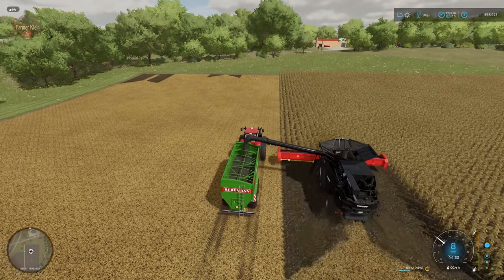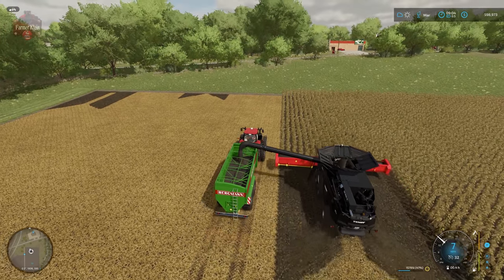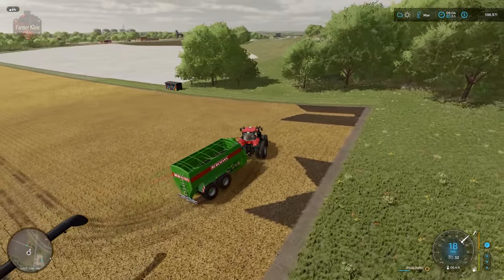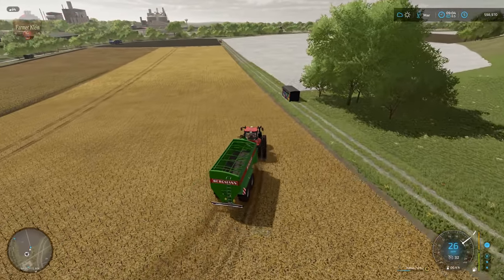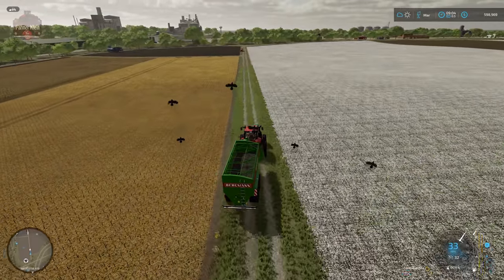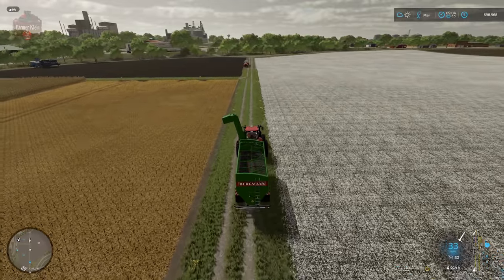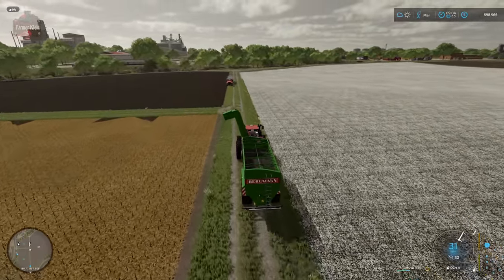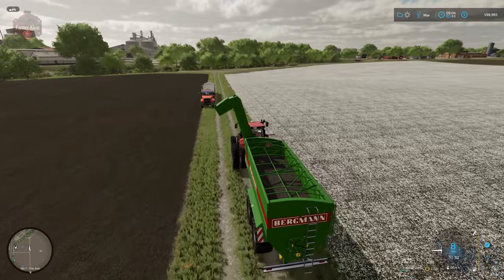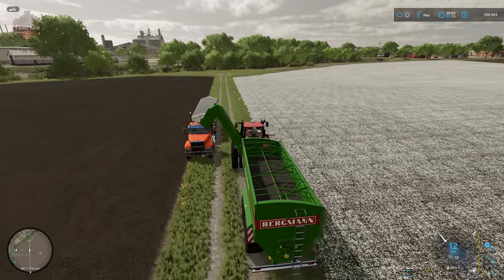Some people like to play in simulation mode and emulate real life as much as possible. Now that we've unloaded our harvester, we come over and pipe out with the O key to fill up our side dump semi-trailer. Auger wagons have the capability of changing the output pipe angle with left-click left/right, or right-click left/right to move the pipe itself.